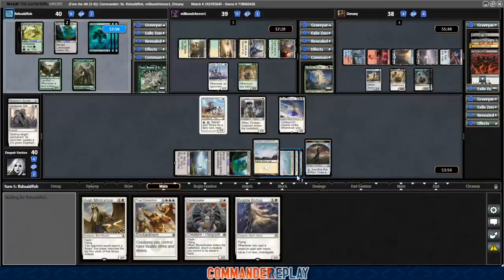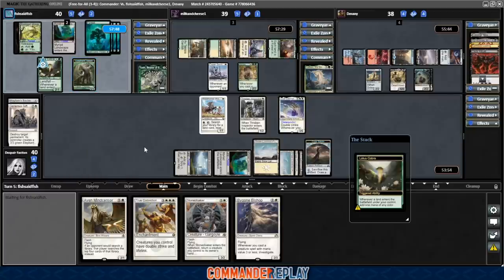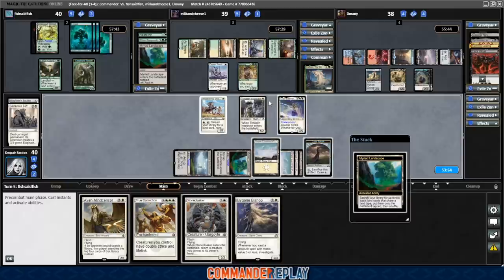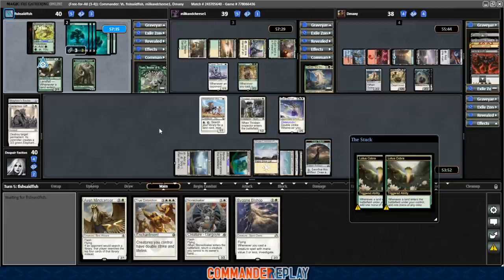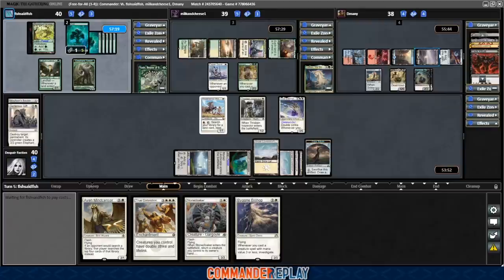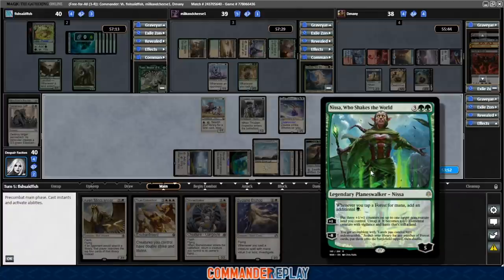I wanted to leave the Aven Mind Sensor up to try and catch Fish with the Myriad Landscape, because they can double landfall — basically mana neutral. They crack it again. At least we'll be able to activate the Weathered Wayfarer. We're on 6, that puts them on 7. We'll wait to do that — the Cedrus deck can be playing wheels, and they have good incentive to do so.